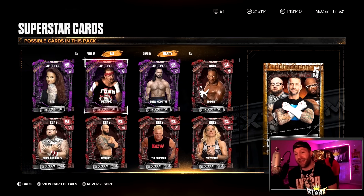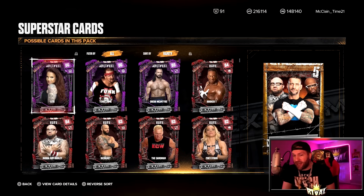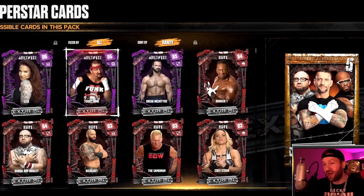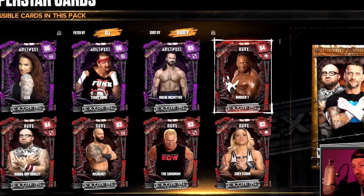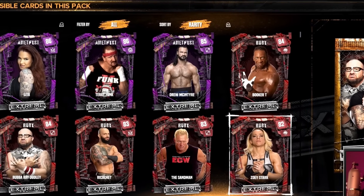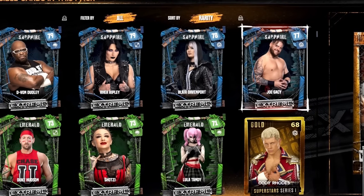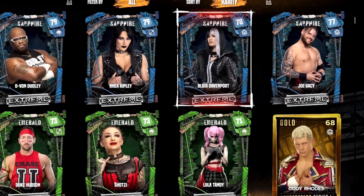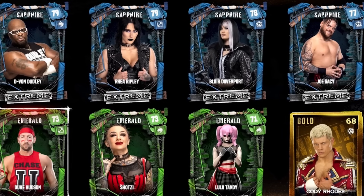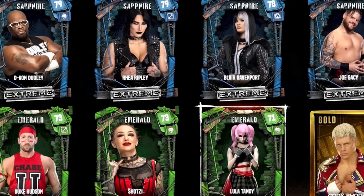So we take a peek inside of the pack and 8-year-old me is freaking out — he's screaming at me to go get this Lita card. We get an Amethyst Lita. We also get Amethyst cards for Terry Funk and Drew McIntyre. We get Ruby cards for Booker T, Bubba Ray Dudley, Ricochet, Sandman, and Zoe Stark. We get Sapphires for D-Von Dudley, Rhea Ripley, Blair Davenport, and Joe Gacy. And Emerald cards for Duke Hudson, Shotzi, and Lula Tandy.